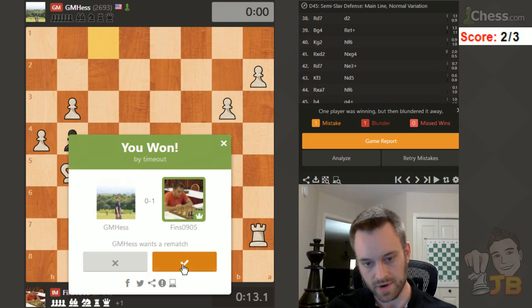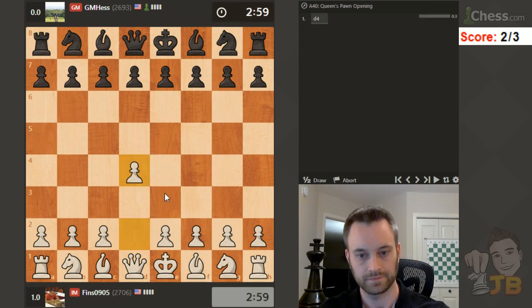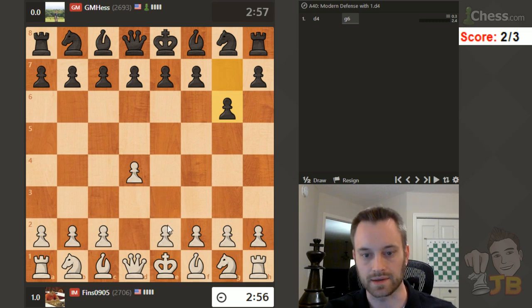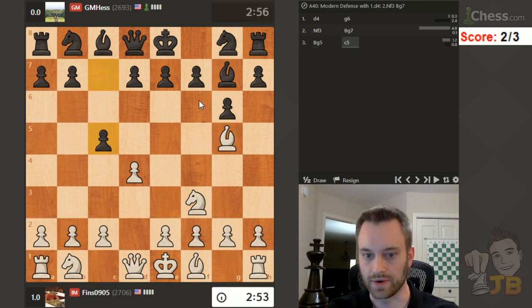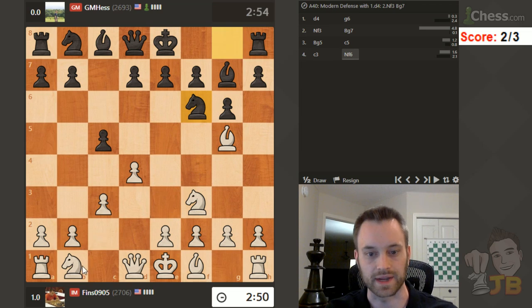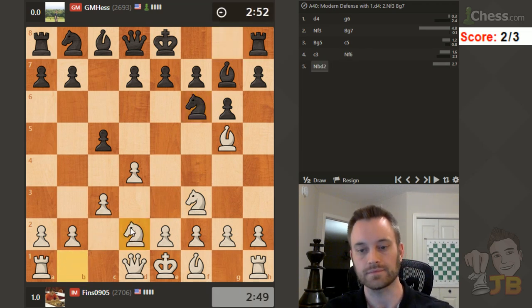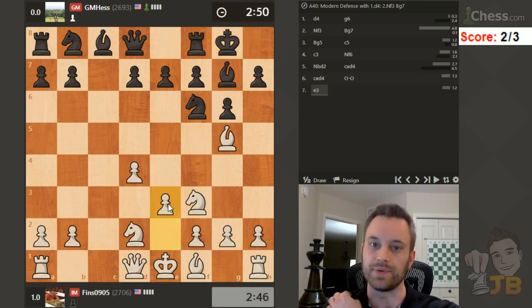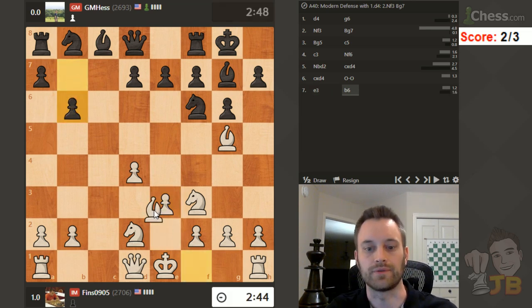He wants a rematch - okay, let's play! I'll play d4. My technique wasn't perfect but the clock situation was good. Knight f3 - I'm going to play a Torre even though he hasn't played knight f6 in favor of the fianchetto. Knight bd2. Chalk one up for having the IQP in that last game. E3 - pretty sure I played this position before. Let's play bishop d3.